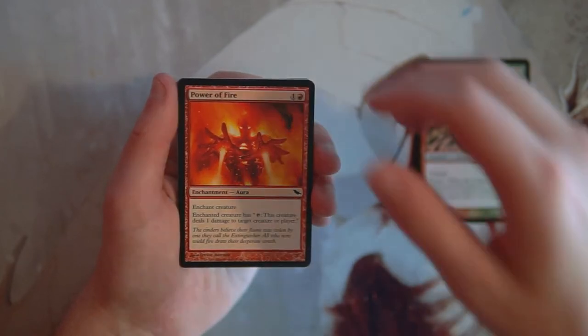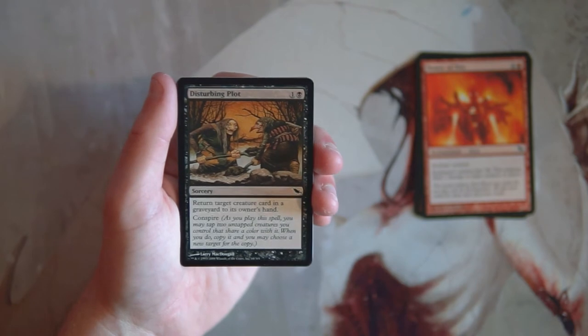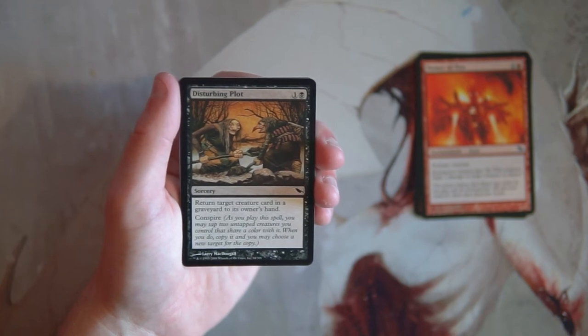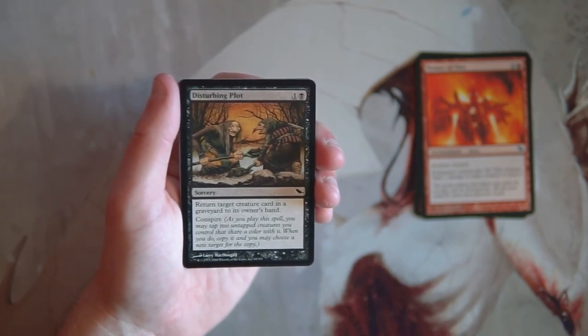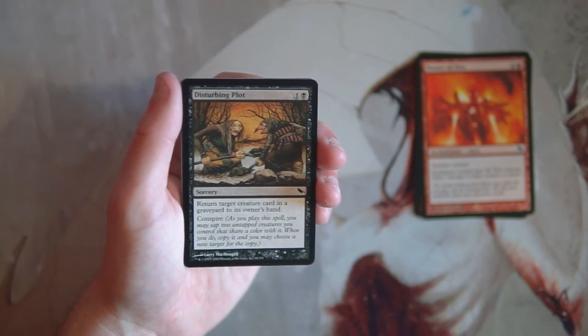Disturbing Plot costs one and a black sorcery — return target creature from a graveyard to its owner's hand. It also features conspire: tap two untapped creatures sharing a color with it to copy the spell and choose a new target. Even without conspiring, two mana to return a creature to hand is good — similar to Gravedigger, a classic strong effect. You can pick whichever creature is best for the situation. The conspire ability adds great extra value, so I really like this card, just not necessarily as a first pick.